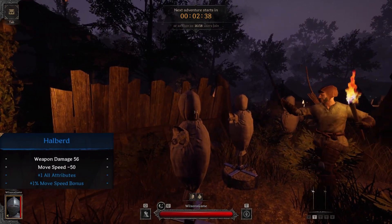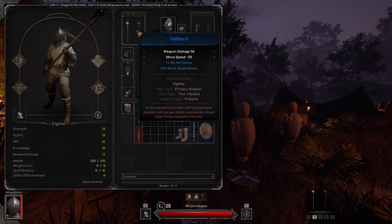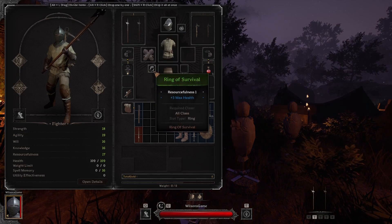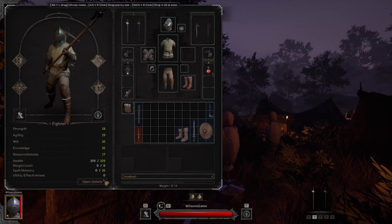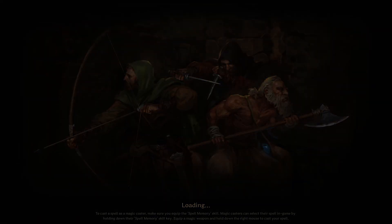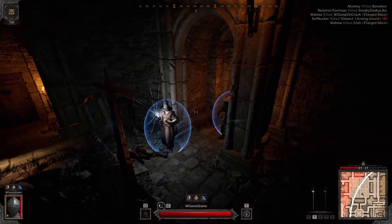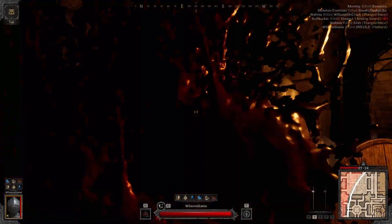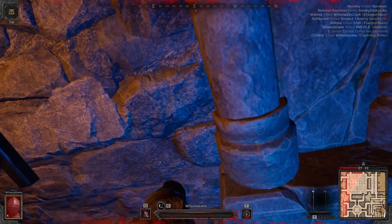We're going to talk about how much damage they do, and we'll get into some gameplay using both weapons to demonstrate their strengths and weaknesses. The halberd actually hits for a little more because its weapon damage is a little bit higher than the spear. You can really destroy a guy with one hit with this weapon — absolutely destroying that player.